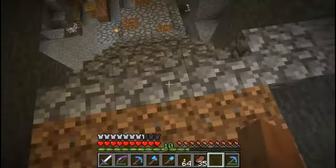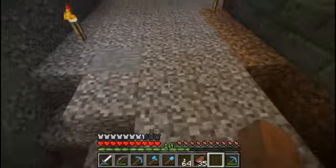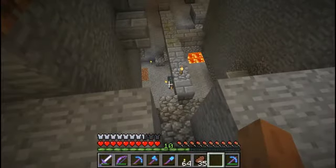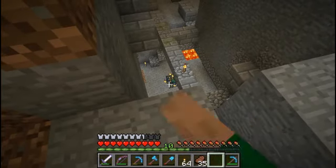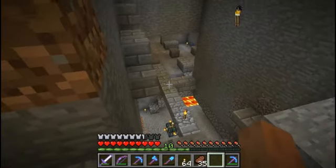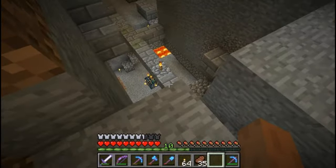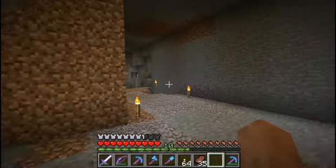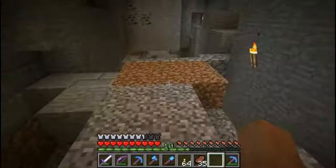A lot of mobs and stuff still down here. I found a zombie spawner — there it is. All those in the row there are deactivated. I think they're all pretty much the silverfish blocks. It's kind of weird — they made a little bridge across there.